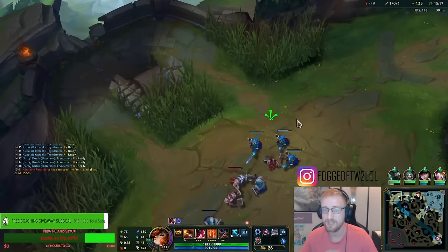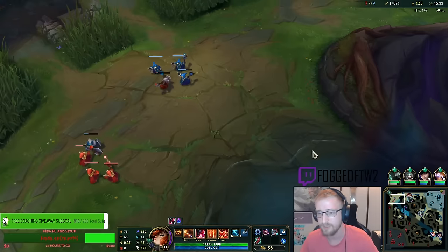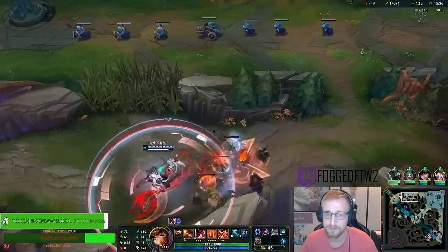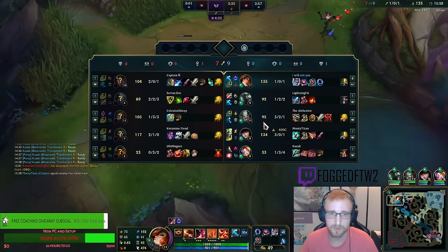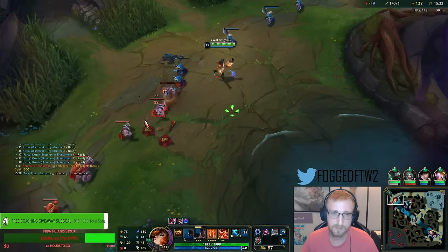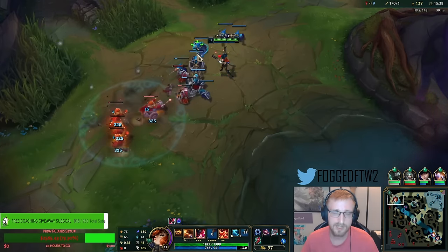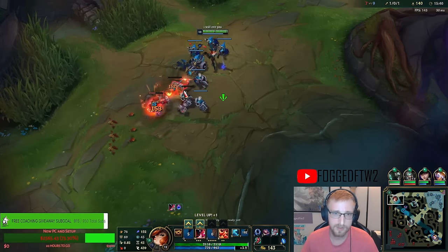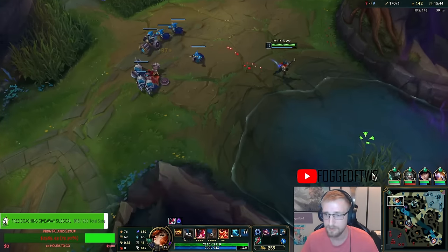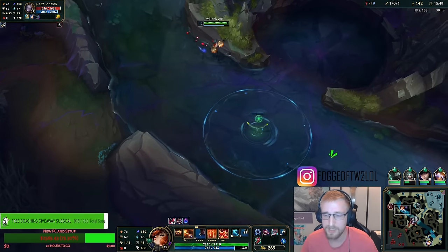Their team is actually one of the least mobile teams I've seen this season. They still got like Phase Rush, Ghost Flash Darius, stuff like that. Saving my E for this next wave so I can E the whole wave. Now that I have Liandry's, I do one-shot the backline, which is nice. Let's probably work towards mid — mid laner might need some assistance.